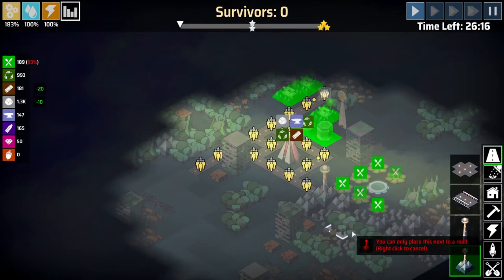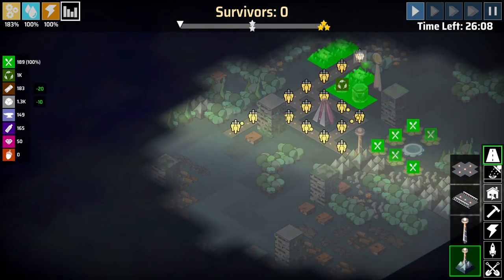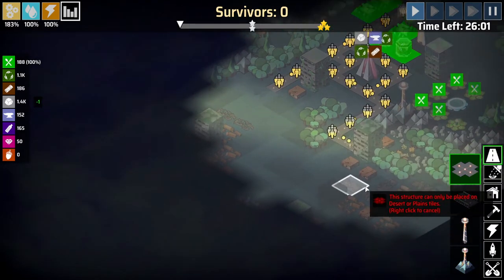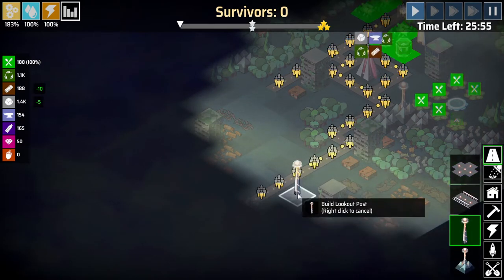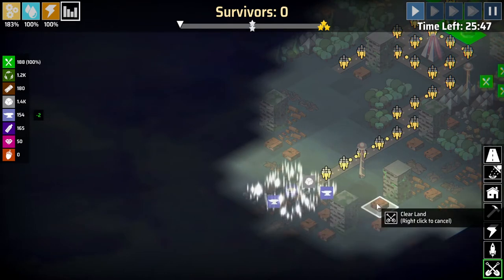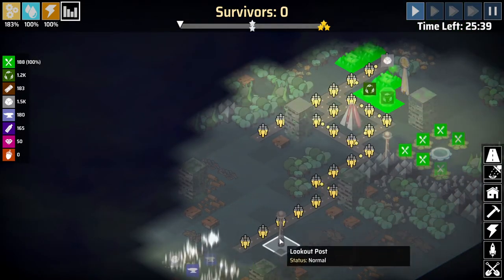I'm going to go ahead and place this here. This is going to sort of expand our fog of war — or retract it, if you prefer — just so we can have a better idea of what our map looks like. Then we'll expand outwards. We're looking for a good area to place some farms because I like to take care of food first. As soon as people are fed, that trickles down: once you have more food, you can get more people; once you have more people, you have more workers; then you can start building and expand as quickly as you can.